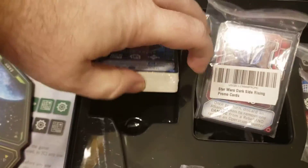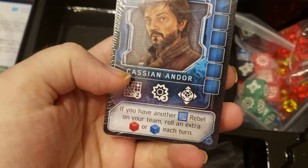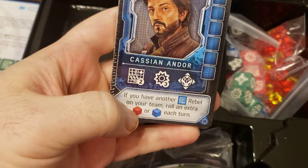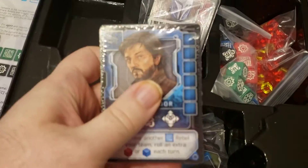He will cause horrible things to happen there. And then you have the cards, which are heroes that you can recruit to your deck. You recruit them by rolling the right things on your dice, and having them in your team will allow you to roll more dice and do special things, because there are also Imperial cards in here that you're trying to destroy.